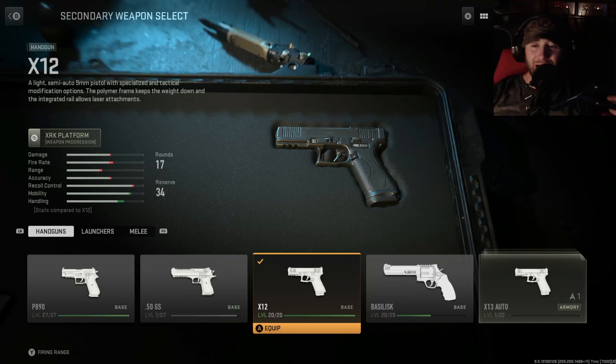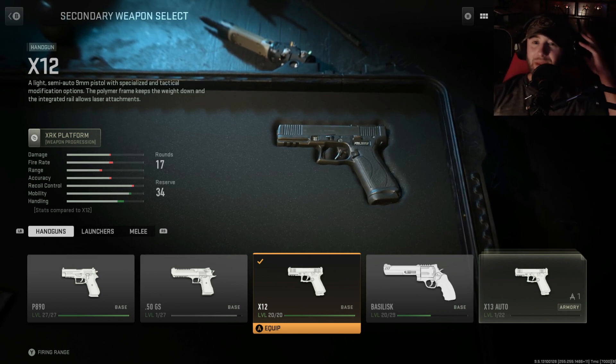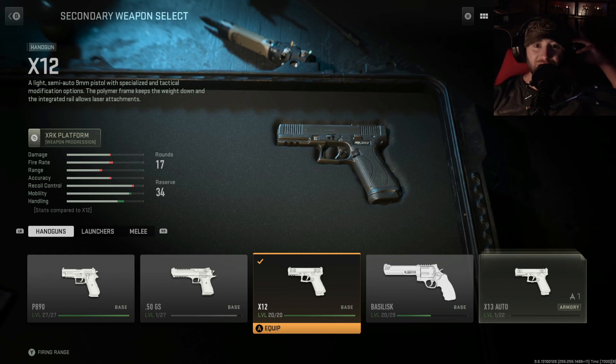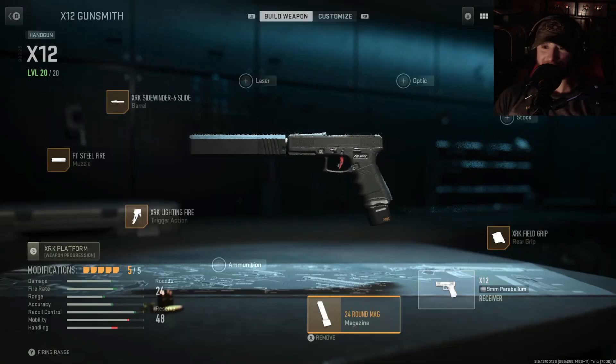Hey guys, how's it going? Up next in the class setup videos we're looking at the X12 pistol. The X12 is a light semi-auto 9mm pistol with specialized and tactical modification options. The polymer frame keeps the weight down and the integrated rail allows laser attachment.